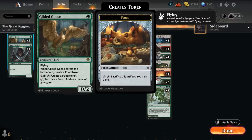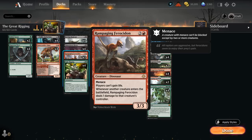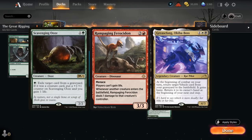Gilded Goose is another one-mana accelerant that can also gain some life. At three mana we have a few copies of Rampaging Ferocidon — this is one of the flex slots. The main reason we're playing it is because Angel lifegain decks are quite popular in Historic Best of One and this shuts down their lifegain synergies. You could replace it with Graveyard Trespasser for graveyard hate if you expect Greasefang to be more popular, or Scavenging Ooze to accomplish the same.